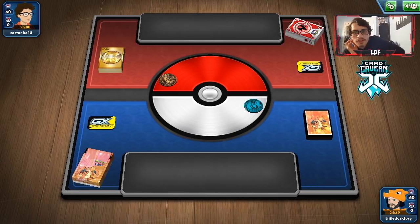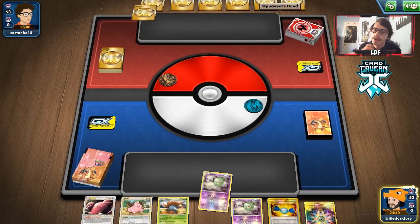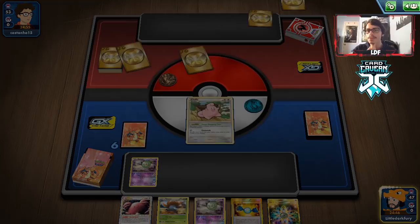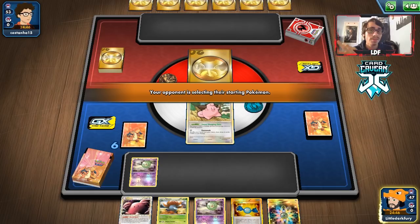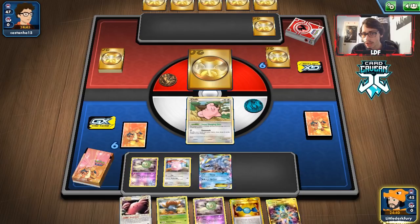Jumping into our first match with The Truth. We're up against a Pure Fire deck — I'm assuming this is going to be a Reshiram Typhlosion deck, or possibly an Emboar deck. I'm going to go first here. We get the Cleffa start with two Solosis. They are mulliganing, which is good so we can get a better hand. That's the thing with Legacy format — sometimes you run into the best Legacy decks, and sometimes you just run into people that don't have amazingly built Legacy decks.